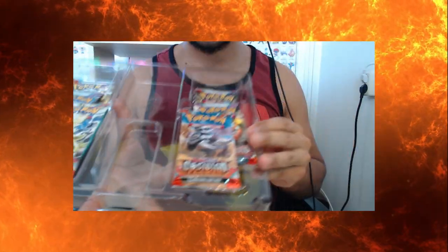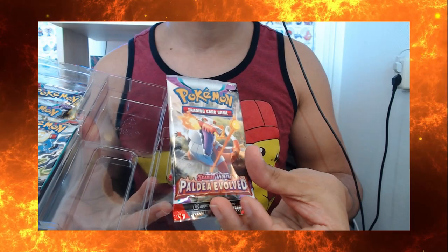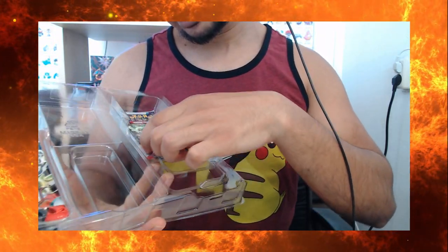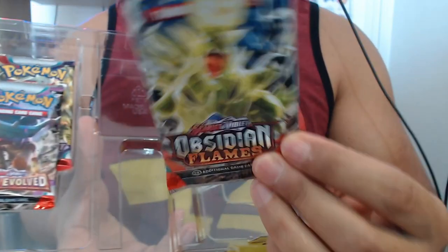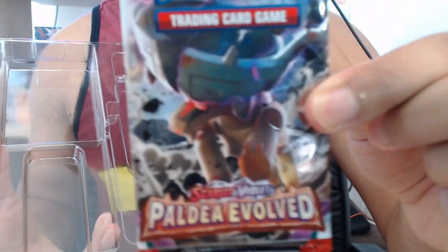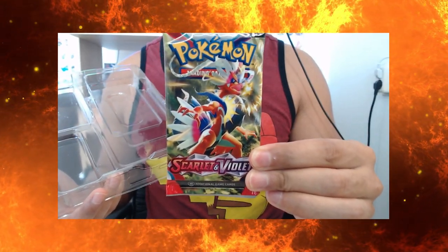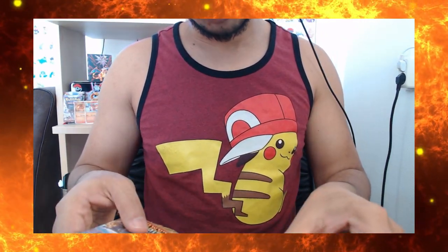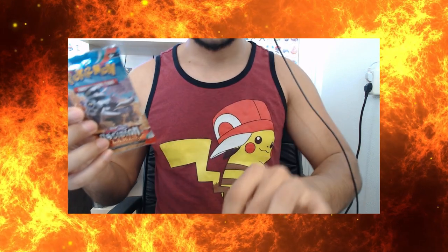Let's check out the packages because they gave six packs. So they gave this Obsidian Flames one, a Paldea Evolved one, and a Scarlet and Violet one. On the other side they also gave an Obsidian Flames one, a Paldea Evolved packet, and a Scarlet and Violet pack. Let's start with the Obsidian Flames packets, then the Paldea Evolved, and then the last two Scarlet and Violet.